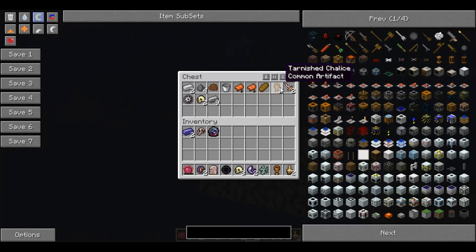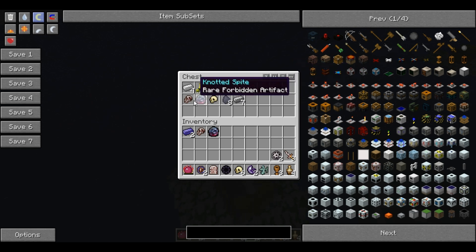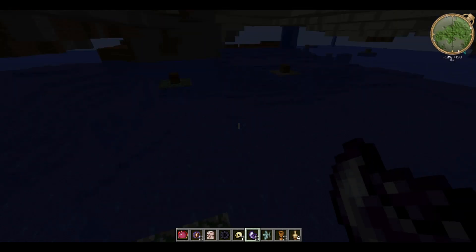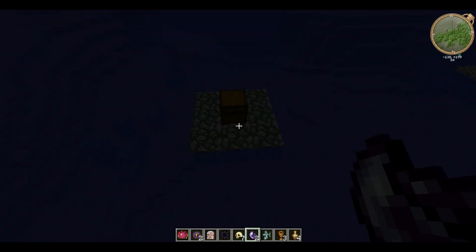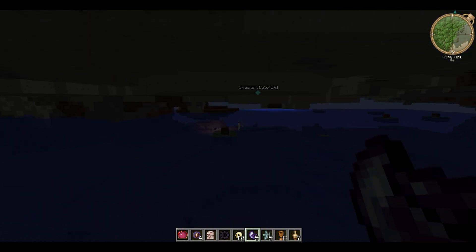I'm in Creative mode so I can easily find them. But even on ordinary survival mode you can just swim to these, and I'm finding absolutely tons - they're just so easy to get to.